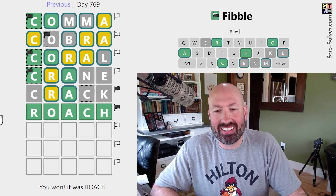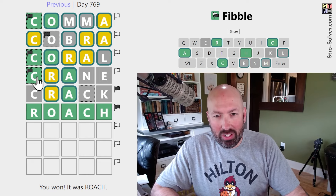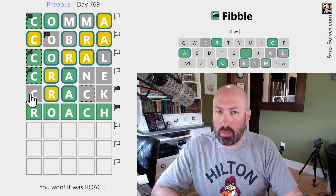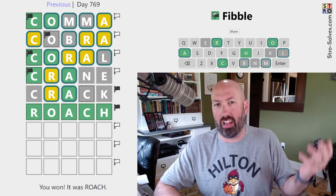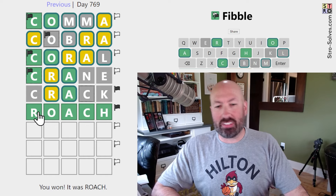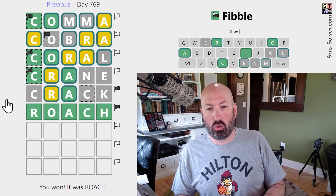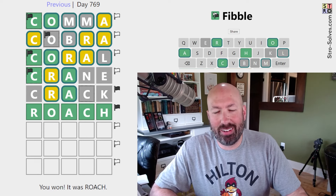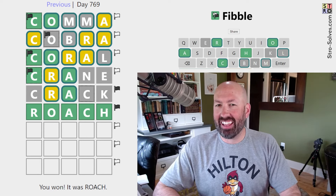It's funny how that works. Just like yesterday, we had three greens in the first four guesses and they were all lies, because the longer you get the same clue in the same spot, the more you're convinced it's probably true — but of course it was the lie all three times. Still got it in five today, not too bad. Let me know if you cracked the puzzle quickly, or if you had to crane your neck to see the solution. Be sure to include lots of commas in your comment and subscribe for more.